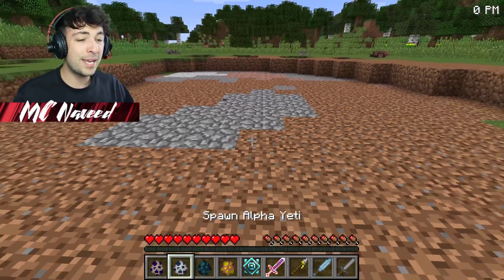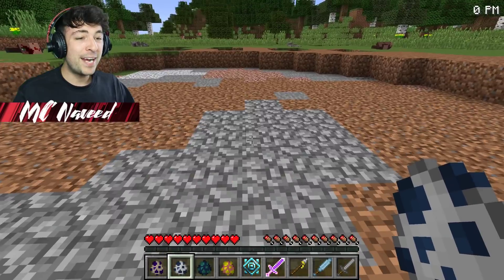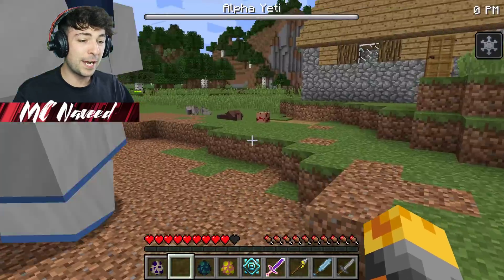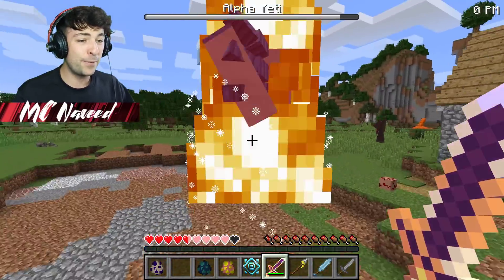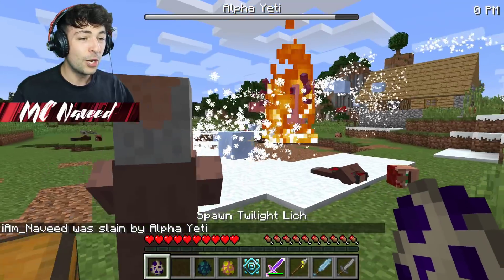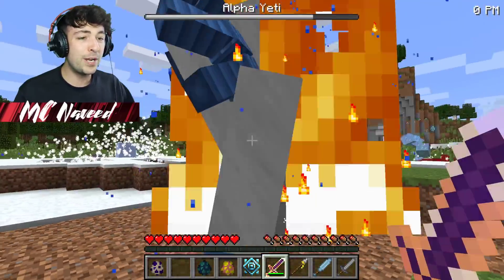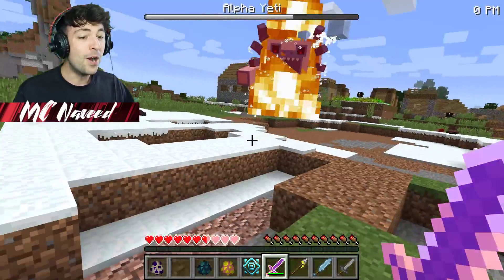I'm going to start with the Alpha Yeti, which I think is going to be an easy one. Let me spawn it right here. Whoa, there it is. I don't think it's that monster, but it definitely has to get destroyed. So let me use my fire sword to take in a few attacks. Watch out — he's gone ahead and spawned all the evil dead villagers. This can't be good. Let's fight him off. I think we should be able to do this with only a few attacks, but him attacking all these villagers is definitely really scary.